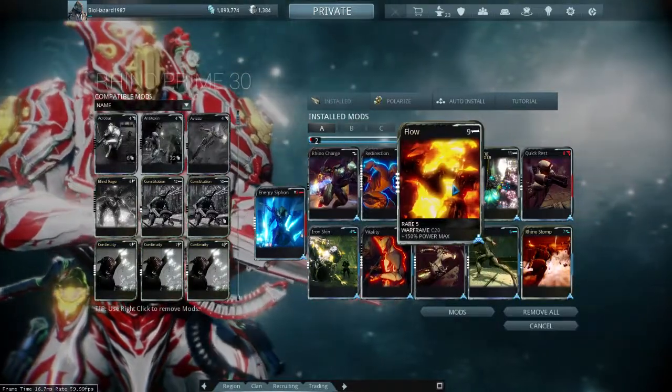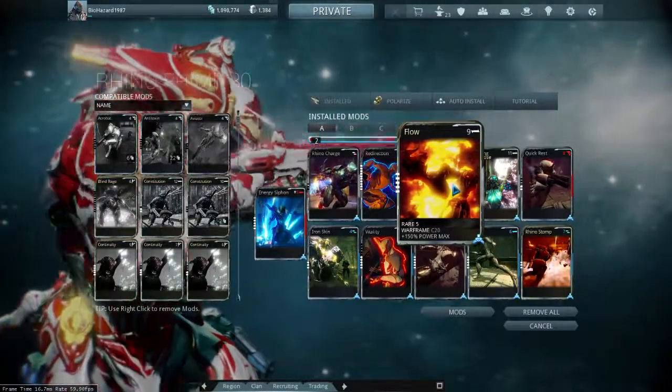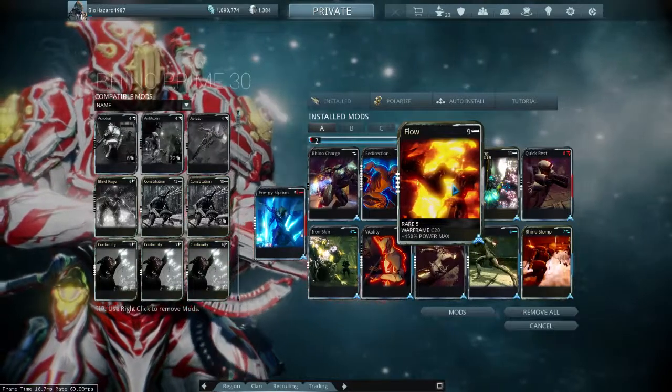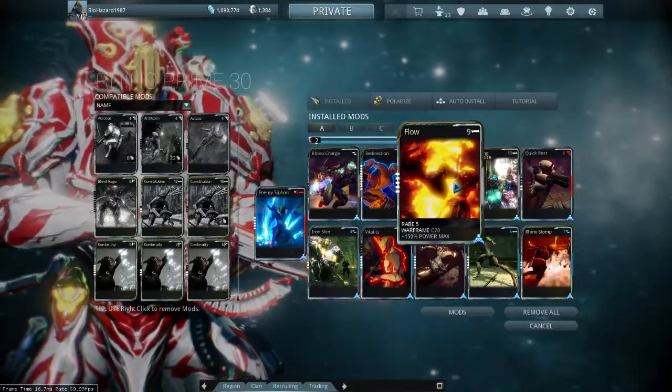Next up is Flow. Basically, this helps me max out my Rhino's energy pool. This allows me to continue using my abilities without having to run around the map collecting energy orbs. That way I can store the extra energy that I don't use.